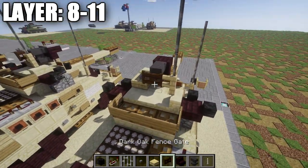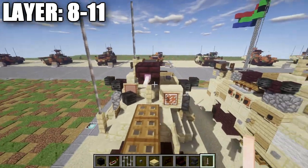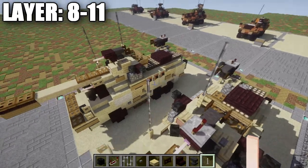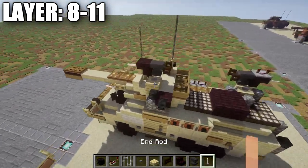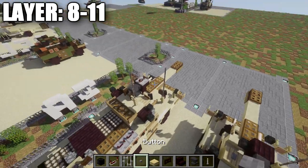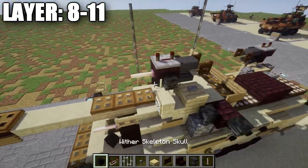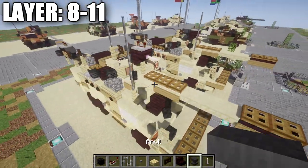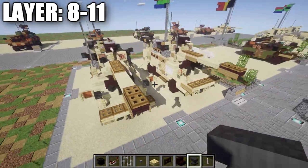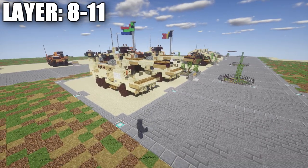On the back of the nether brick stair, place an anvil followed by a dark oak wood fence gate coming off the anvil. Go to the front of the anvil and place an end rod off the front for the barrel of the machine gun. On the left side of the nether brick upside down stair, place a wither skeleton skull, then place a redstone repeater on top of the nether brick upside down stair and flip it all the way back. Once that's all complete, that is going to do it for the Ratel infantry fighting vehicle.